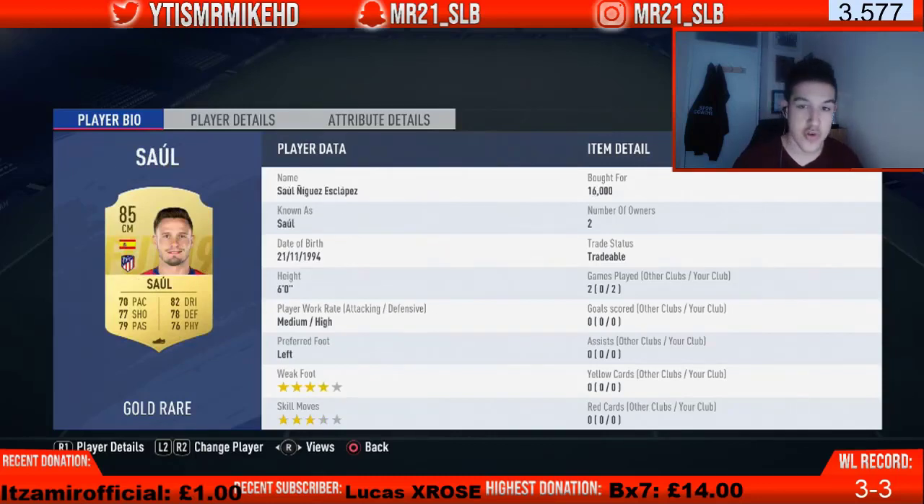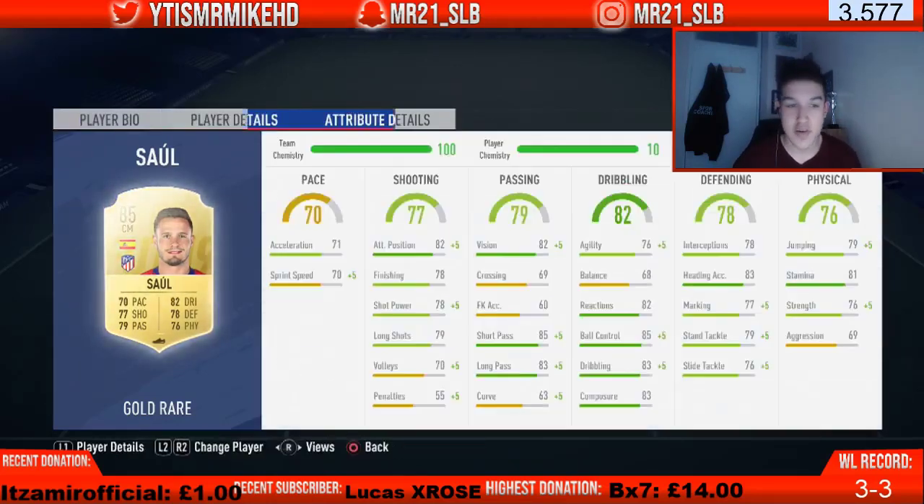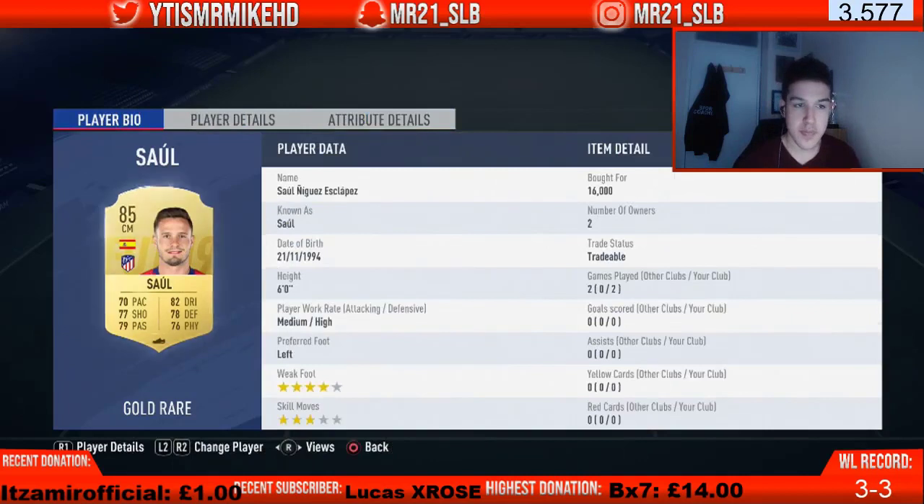In the right center mid role, linking with Ruben Pena, we've got the maestro himself — Saul, 16,000 coins, 85-rated. Look at those stats: all-rounded, 70 pace, 82 dribbling, 77 shooting, 78 defending, 79 passing, 76 physical. Four-star weak foot, three-star skill moves, medium-high work rate — you can set him to stay back while attacking. He can attack, he can defend, he can do whatever you want, and for 16,000 coins you can't go wrong.